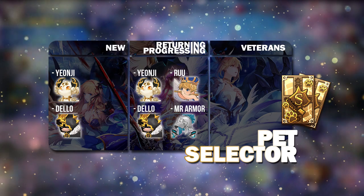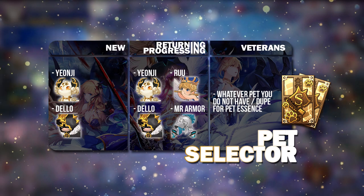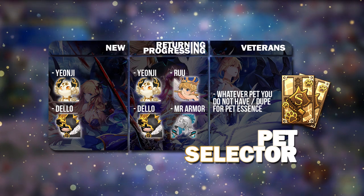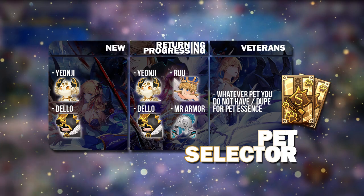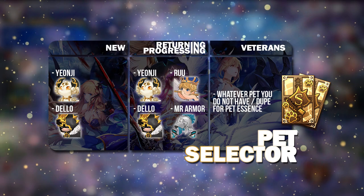You can definitely go for Kree if you want to build a Death Team. Otherwise, do what veterans are going to do — just pick whatever Pet you do not have, or get a duplicate and sell them for Pet Assets.